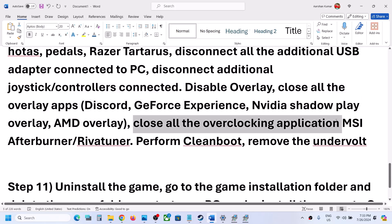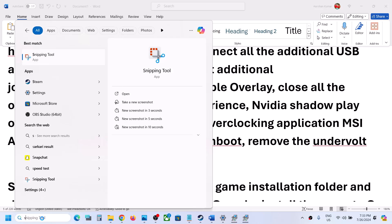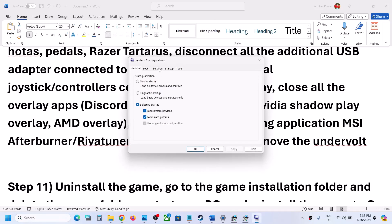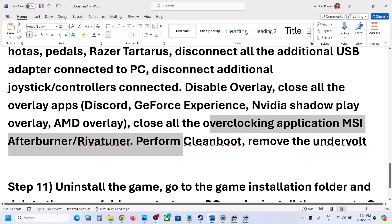Also close all overclocking applications — if you have MSI Afterburner, RivaTuner, or any overclocking application running, close it. Then perform a clean boot: type 'System Configuration' in the Windows search box and open it. Go to the Services tab, put a check on 'Hide all Microsoft services,' then click Disable All. Click Apply, click OK, and when prompted restart your computer, then launch the game.